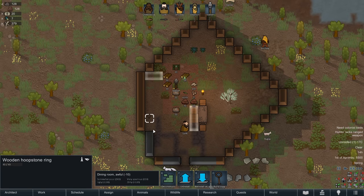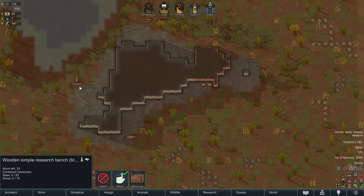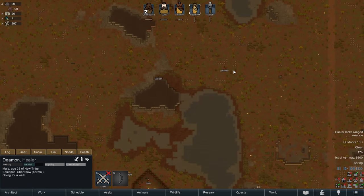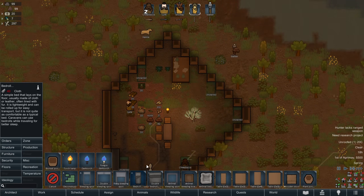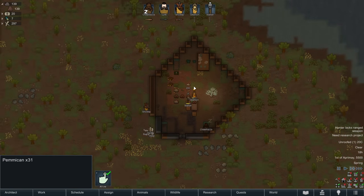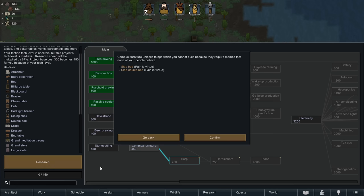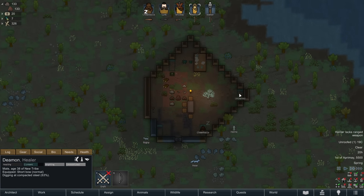Putting down a few tables, a stool so everyone has something to sit on, a wooden hoop, a stone ring, and a quick research bench so Daemon has something to do besides mine. People are getting their recreation in. We have no way to make bedrolls yet — we need butchered animals first. For the first research target, going with complex furniture to get regular beds installed. There are so many DLCs stacking on top of each other — hard to keep track of everything.